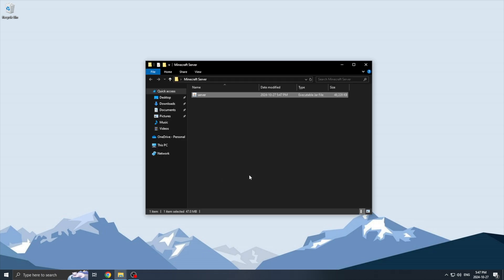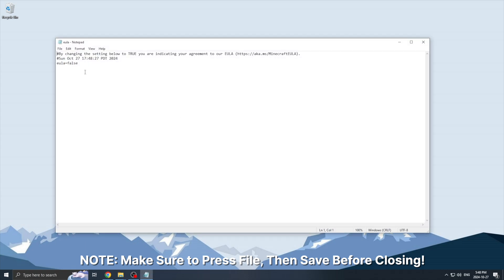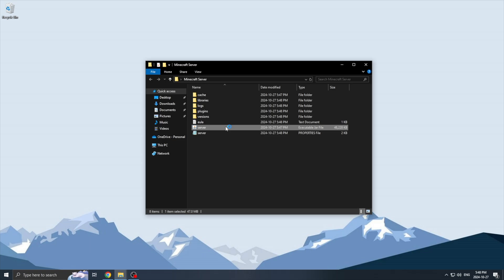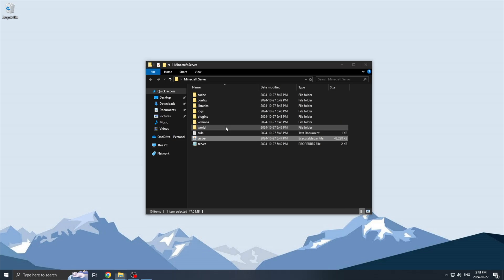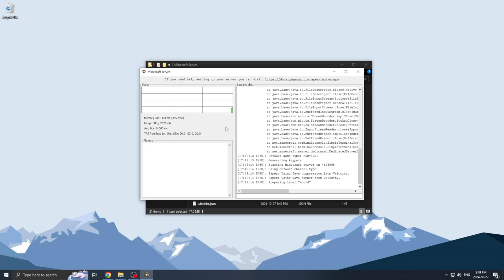Then we are going to take the paper jar and put it into this folder. We are going to rename the paper jar to server and then double click on it to open it up. This will generate a few files in the folder, but nothing should actually open up. We are then going to open the eula.txt file and switch eula=false to true. Now we can press on the server jar again and the server panel should pop up after a couple of seconds. So technically our server is already up and running, but we are going to make a few more changes before we get into that.